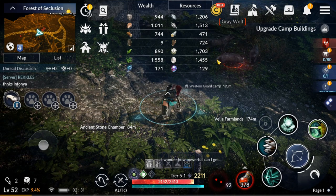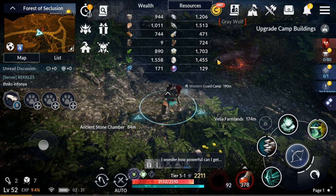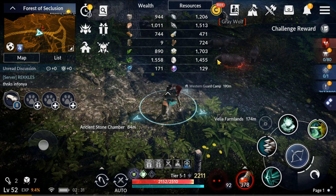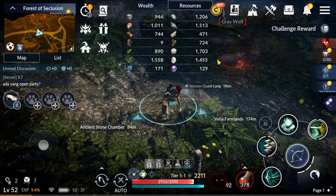As mentioned earlier, the recommended split is about 75% to 80% wood, 15% to 20% stone, and about 5% collecting.